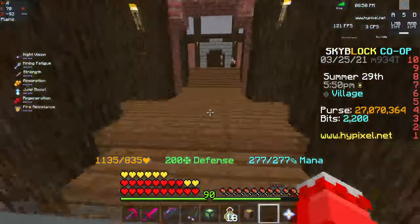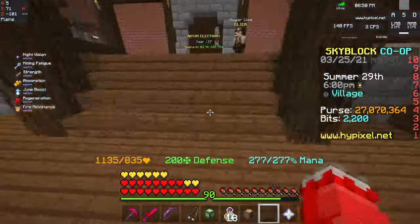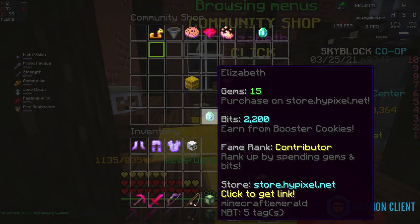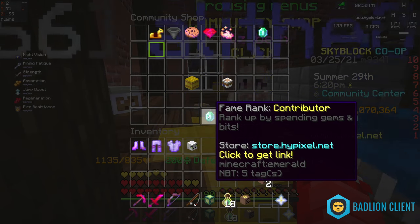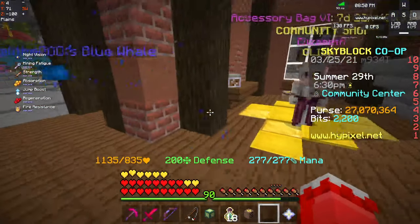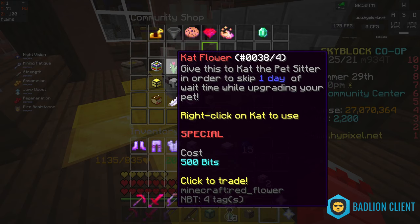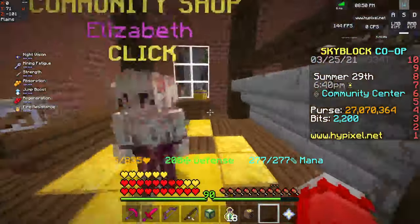So how do you get a higher Fame Rank to get more bits? It says here: 'Fame Rank — rank up by spending gems and bits.' Basically, if you buy something — it doesn't matter what, just buy anything — it will give you a certain amount of Fame XP depending on how many bits it costs.